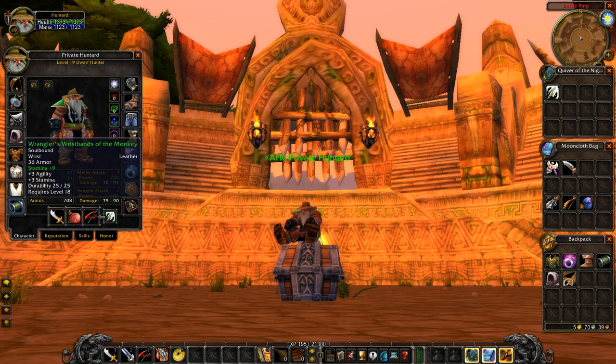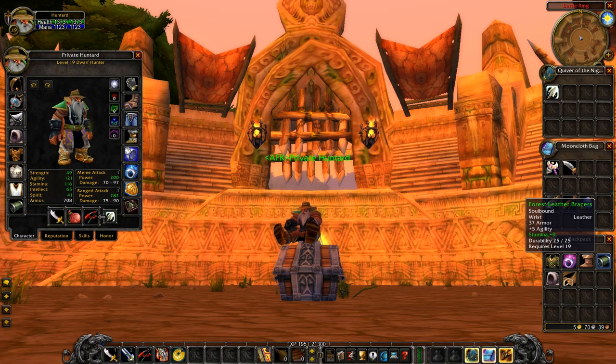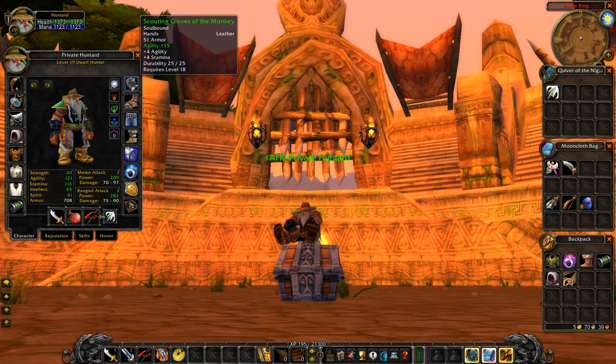For bracers, go with the Wrangler's Wristbands of the Monkey — plus three agility, plus three strength, nine stamina. If you're going for a pure DPS build, go for the Forest's bracers — five agility with nine stamina. Nine stamina is your go-to enchant for every twink you make — nine stamina is best in slot no matter the class. That stamina, survivability, and durability will help you out enormously.